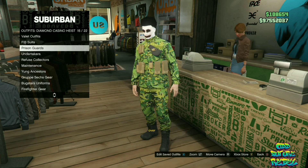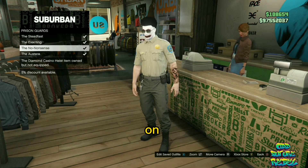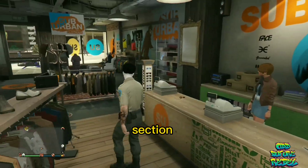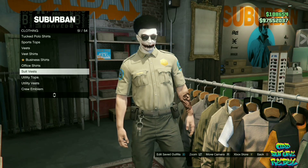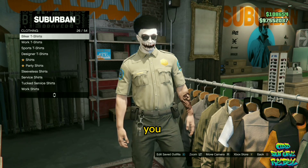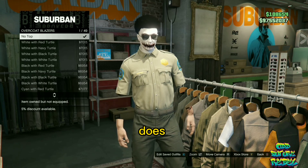Go over to the prison guard outfits and select any of the two outfits that have short sleeves on. Then go over to the top section once you're done. Go over to the overcoats and select the first option, and you should see the invisible arms disappear. It does stick as well.